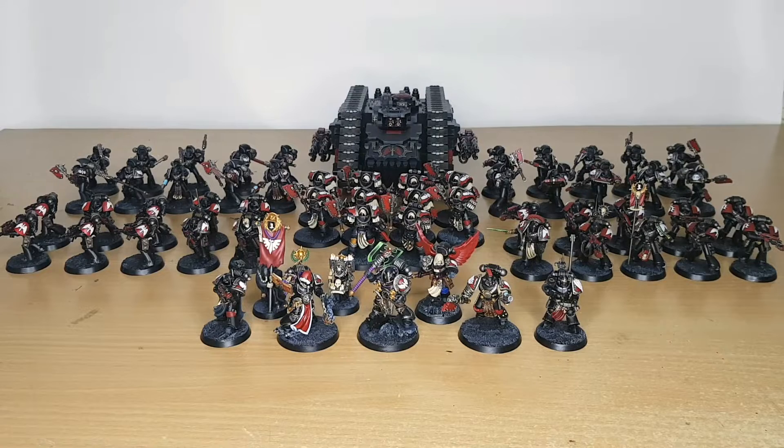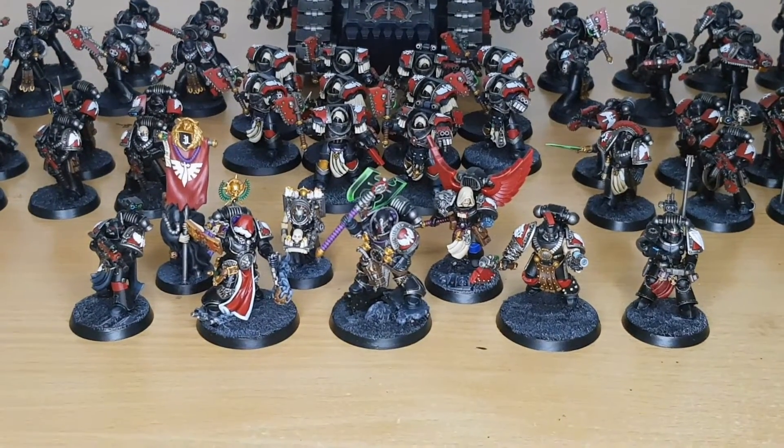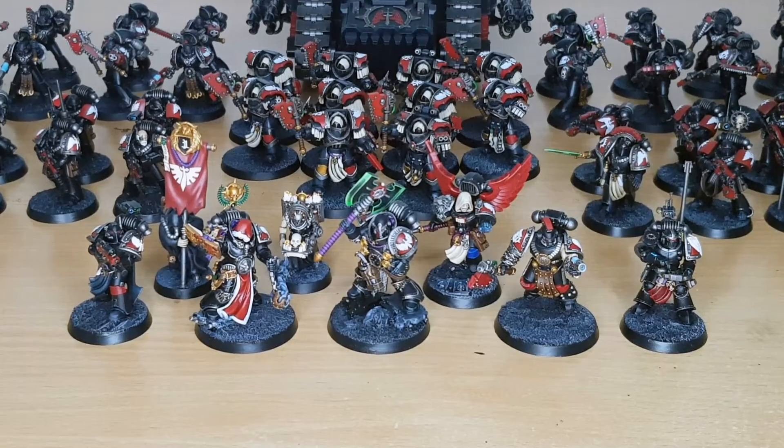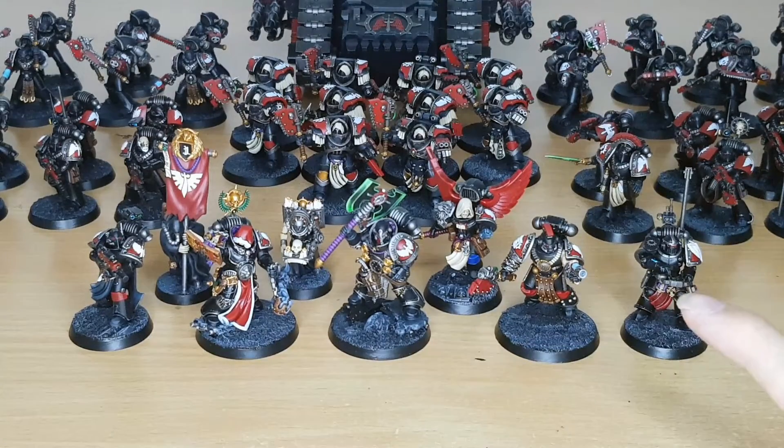Here I have the main HQ units. I have the Axe Praetor, also known as Farrad Red Loss. This is the Sword Praetor I've converted to be the Legion Consul — he could be literally anything: a Librarian, a Legatus, all that jazz. Here I have a Vigilator, a Master of Signal on this side, and a Librarian with Jump Pack.